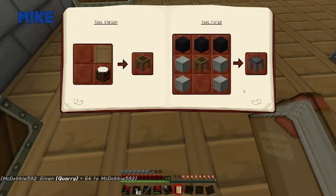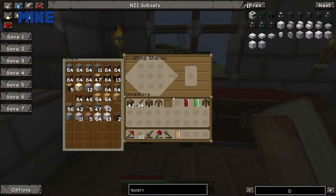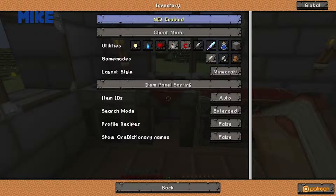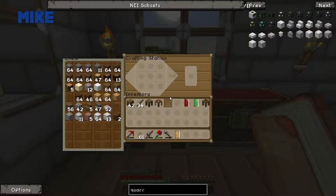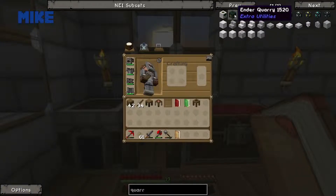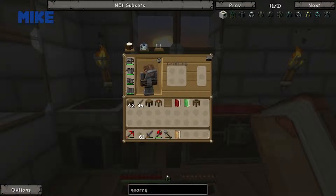Tool station, tool forge — let's throw this into the fires. What else do I need to make? That's the first mess-up of the day. You're giving yourself 64 of everything — go to Options when you open your inventory, take it out of Cheat Mode, put it to Recipe Mode, and then you can see how things are made. That's what I was looking for. I clicked on the quarry and it didn't show me the recipe — it shows me the ender quarry but not the regular quarry.